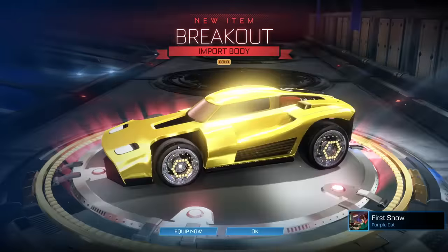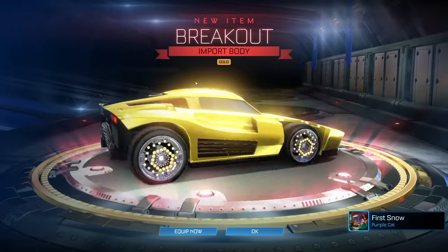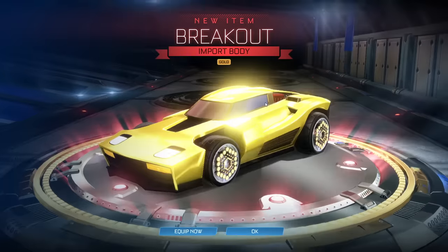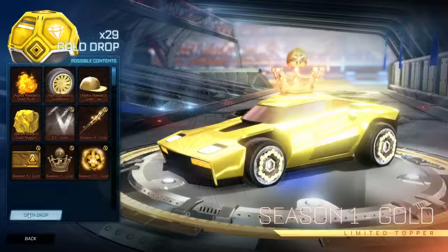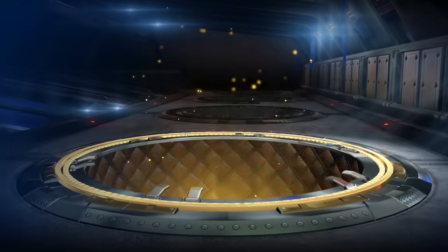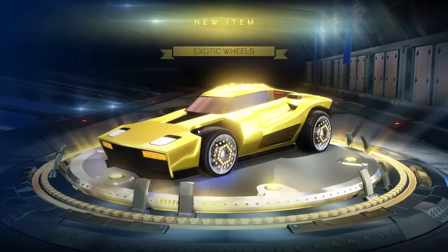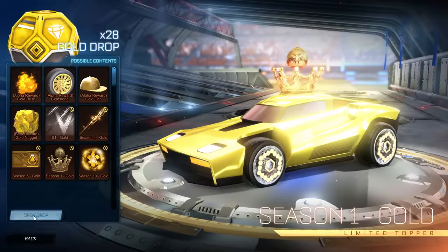Now we get an import and it's a gold Breakout. The gold Breakout is a bit weird — it doesn't actually show much. It's just on these kind of grills on the side and around the window, and you can't really see anything because I've got Anodized equipped. But let's equip the gold Breakout for now. I really want a gold Octane, so if we do get one, we'll be replacing the Breakout. We do get ARA 51s again, so there goes the look. Hopefully we can get an alpha reward item.